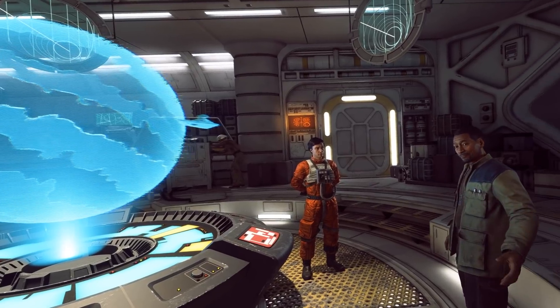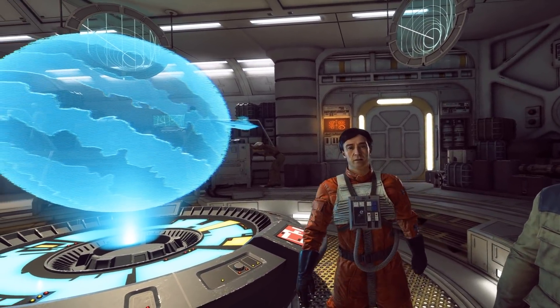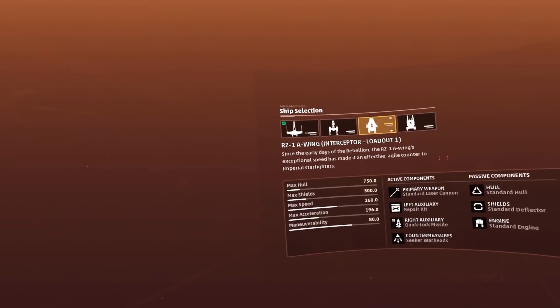The 14 missions take roughly eight to nine hours depending on how fast you get through mission briefings, dialogue, how much you want to customize your ships, and what difficulty you play at. You can basically finish it all in one day, and then the bulk of the rest of the game is in multiplayer.